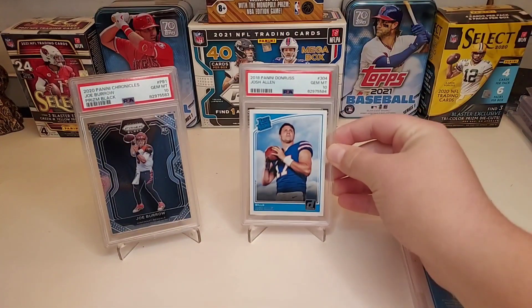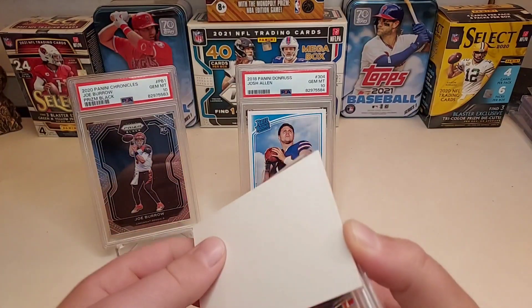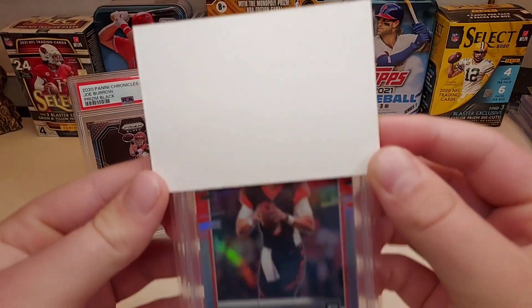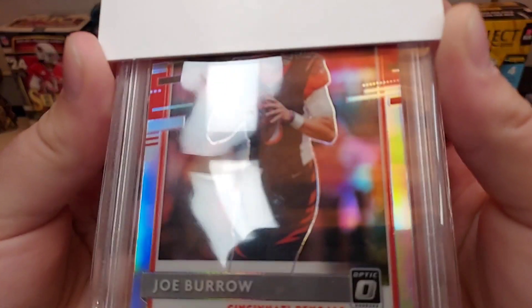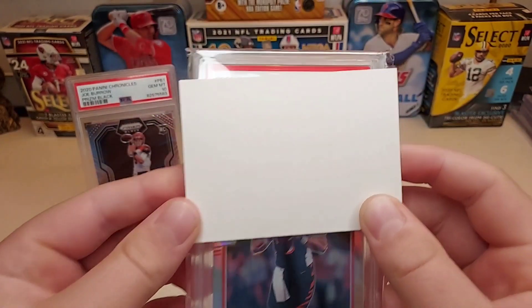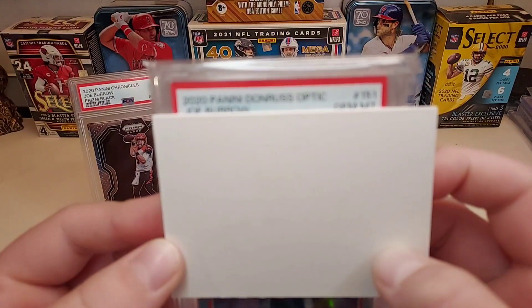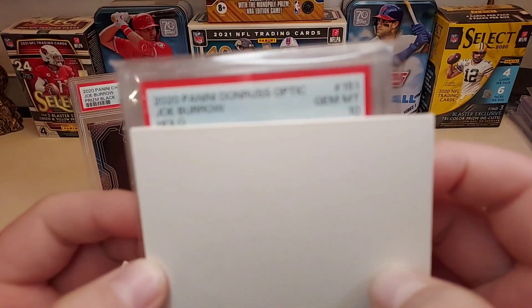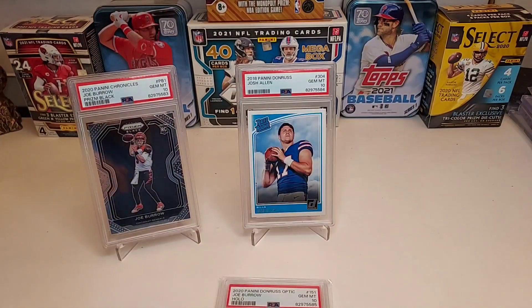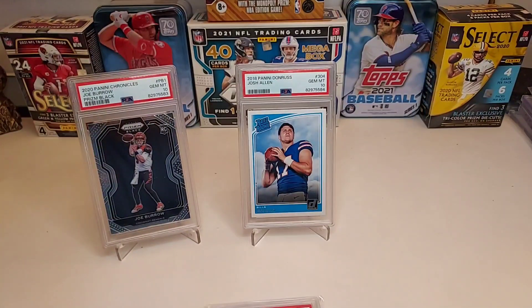Two for two so far. Josh Allen, let's go! And the final one — the big card. If I were to pick any to gem in this whole submission, I'd want it to be this one: Burrow Optic Silver rookie. It looks so nice — look at the centering, no marks or anything on the card. Here we go, the big reveal — come on 10 — boom baby, let's go! It got a 10! Holy cow, let's go!